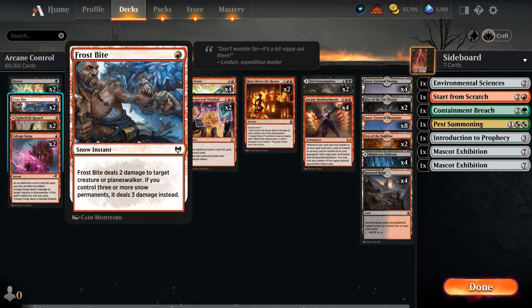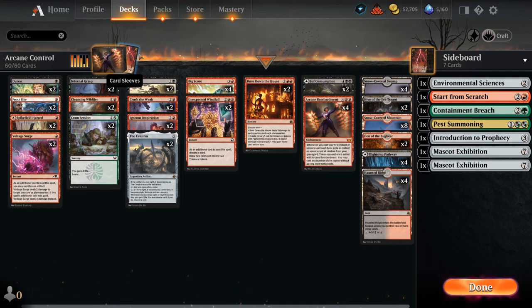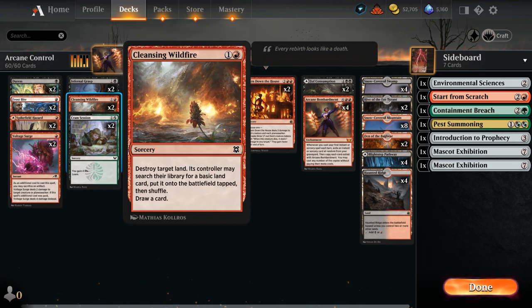One of the advantages of the black version over the blue-red version is that we get access to discard effects, with two copies of Duress to take away any non-creature non-land cards from the opponent's hand, so we can maybe take away answers for Arcane Bombardment. We also have two copies of Goblin Blastrunner as more discard, making them discard too, as well as exiling their graveyard. We've got more spot removal with Infernal Grasp, destroying any creature at the cost of two life. Cleansing Wildfire can punish greedy three-color mana bases that don't have a ton of basic lands, especially once we exile it with Arcane Bombardment and start casting multiple copies.